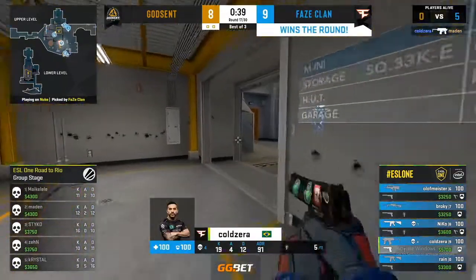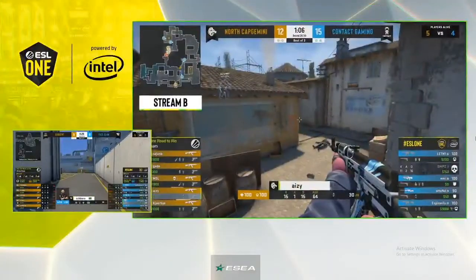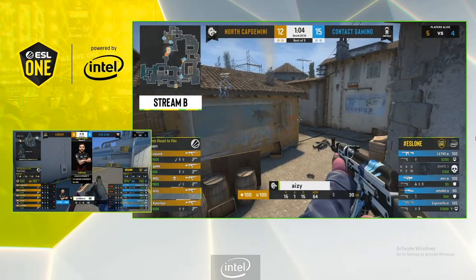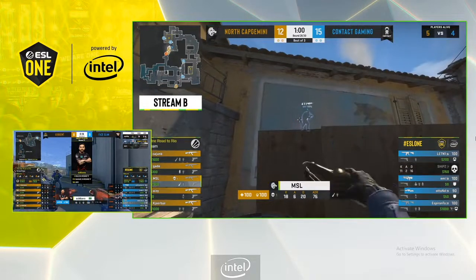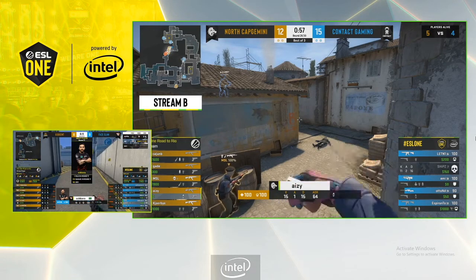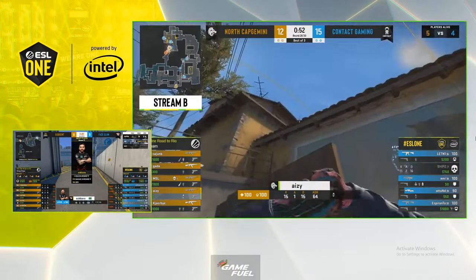A pretty smoke play — they'll run that one back. Meanwhile in the other match, North and Contact are going toe-to-toe on stream B. Contact is looking to pick up the first map; they're down a player in this round but have a few rounds to work with.